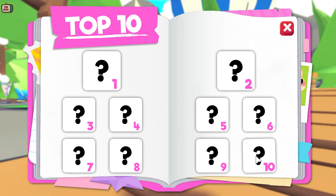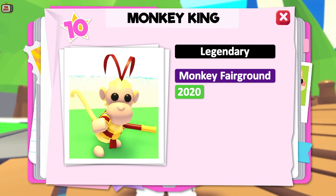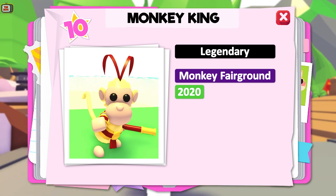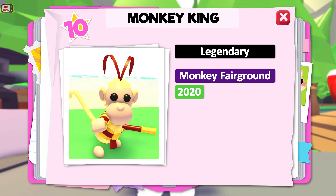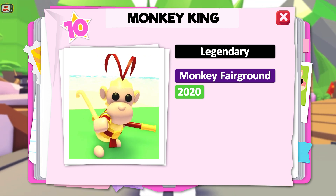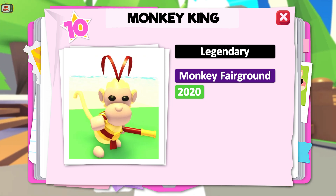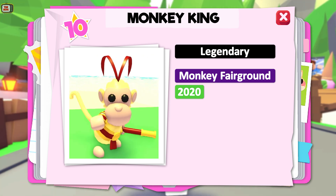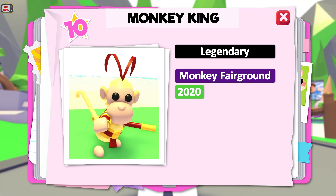Let's begin with number 10. In 10th spot we have the Monkey King. This is a legendary pet that was made available during the Monkey Fairground event in 2020. It was actually rather difficult to get, as you needed to open monkey boxes costing 195 Robux each and get 3 legendary staff ingredients. On average, you needed to open 60 boxes to get the ingredients, costing upwards of 11,000 Robux.